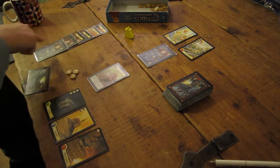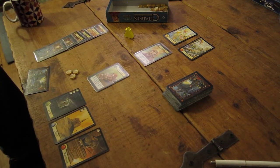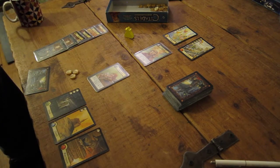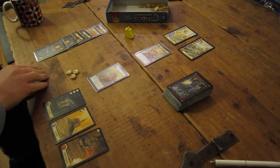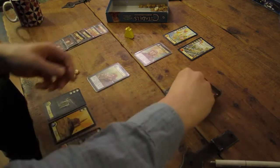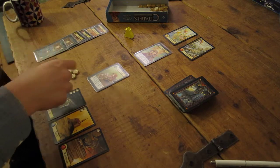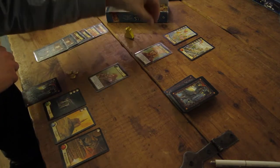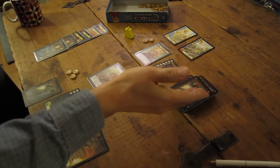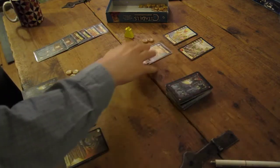Two more get discarded face up and two get discarded face down. I have to be the merchant. He might be the assassin which would be bad for me. He's the magician - that's okay. So he takes his turn first. What the foe does as the magician: he makes me discard my entire hand. I replace it with an equal number of cards from the deck. So I'm losing my manor and I get a town hall - that's quite nice but I can't afford it just yet.